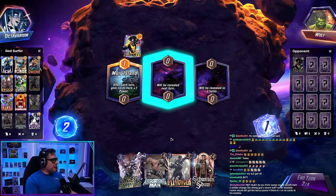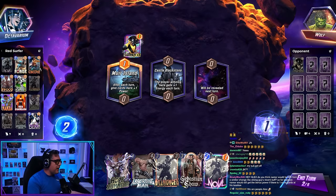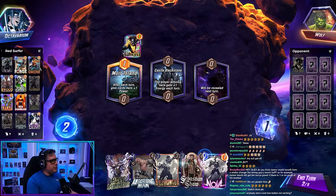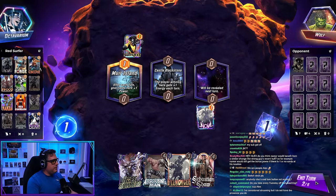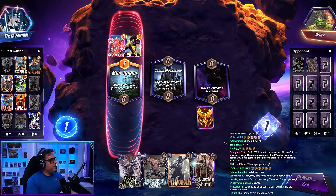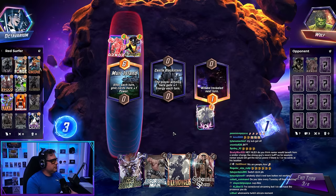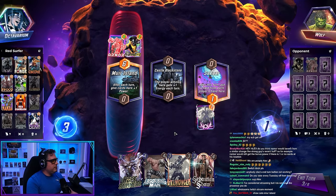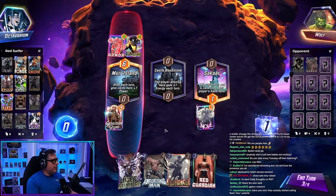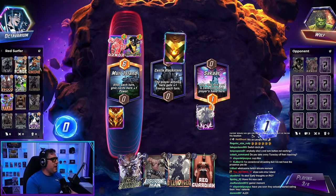Alright, we got some Sunspot gameplay here. Castle Blackstone — gamers love Castle Blackstone. If I play Sunspot, they're gonna play here for sure, right? Hello darkness, my old friend. Okay, we have to put Sebastian Shaw there right now because he loves it. Oh, we got some Cyclops gameplay, do we?